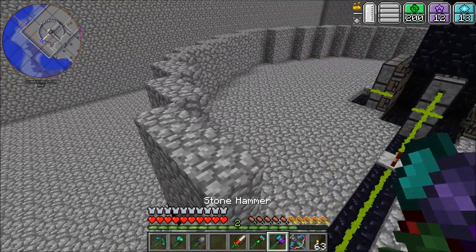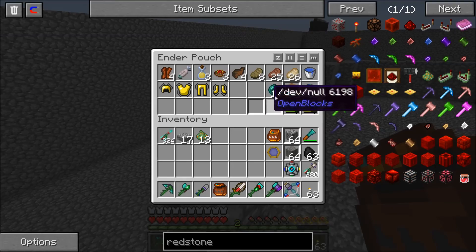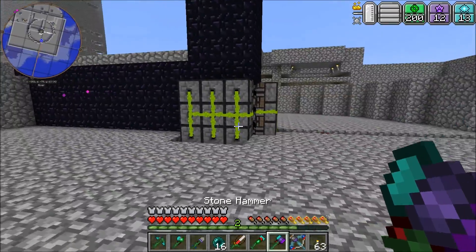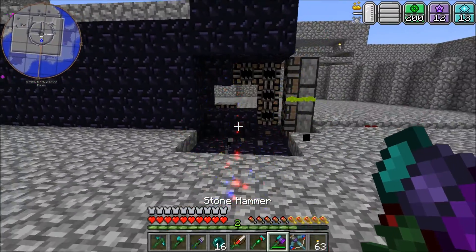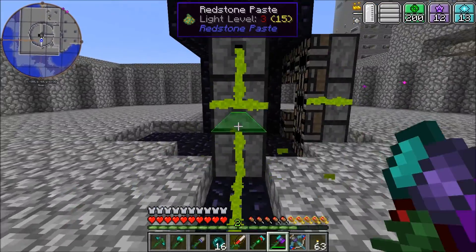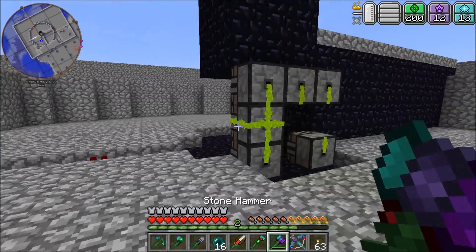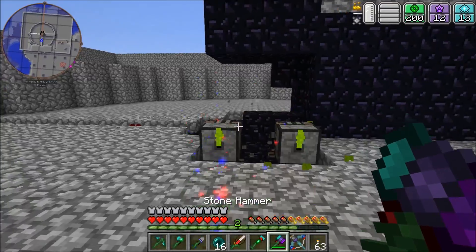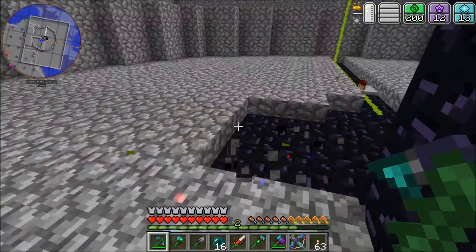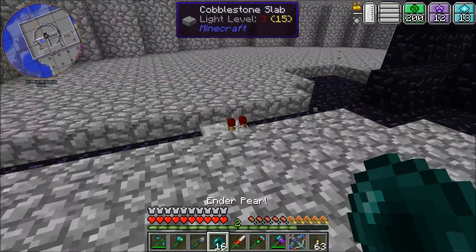I wonder if we can rescue some of those block breakers without getting ourselves killed. I think I have some ender pearls — let's do stupid thing number one for the day. Can I reach them? I swear, if I hit that node I'm gonna have a meltdown. Can I? Nope — don't grab me, stop being so grabby. Alright, that's done.